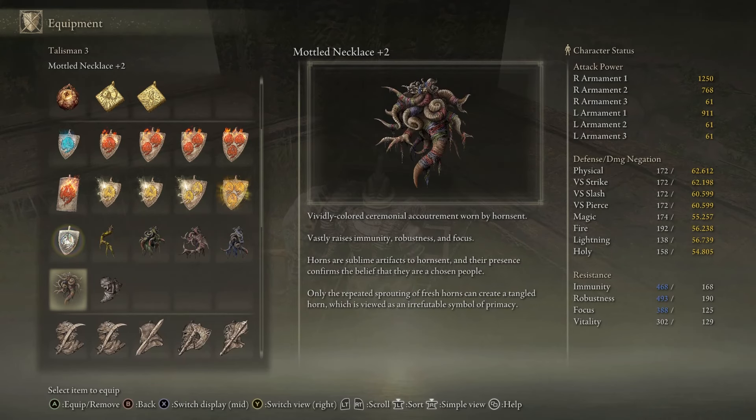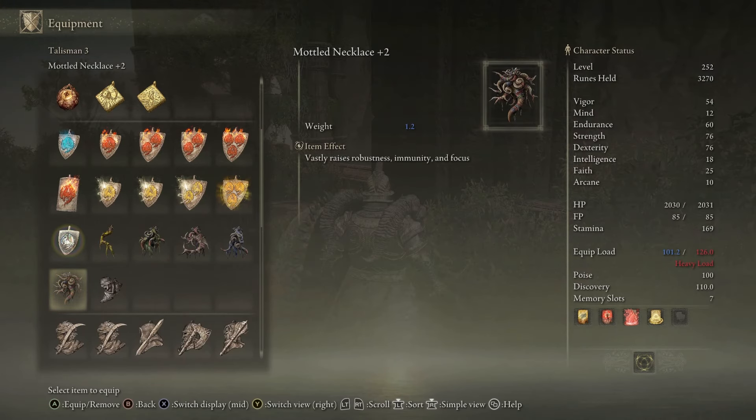The Mottled Necklace Plus Two vastly raises immunity, robustness, and focus, each by 100. If you found this helpful, consider subscribing for more quick guides. Thank you.